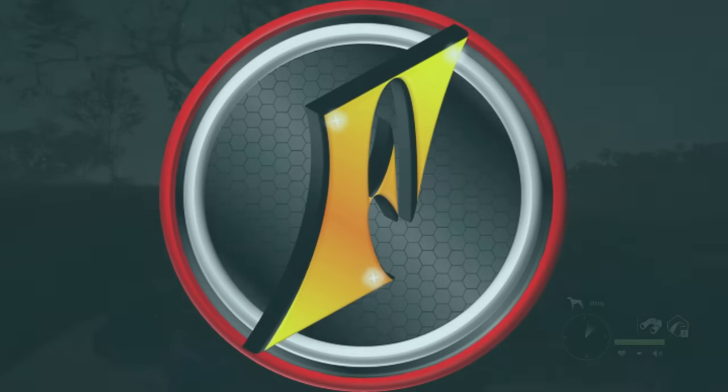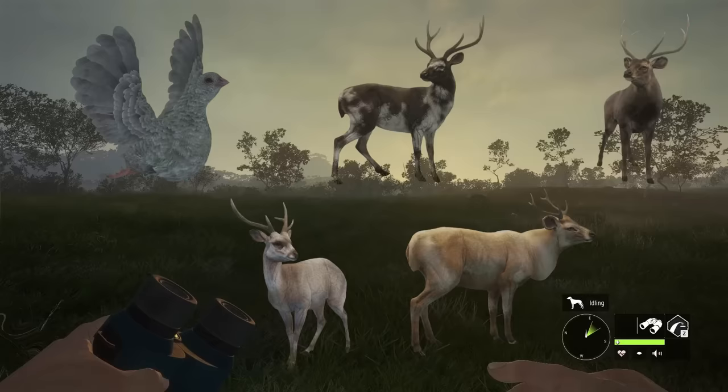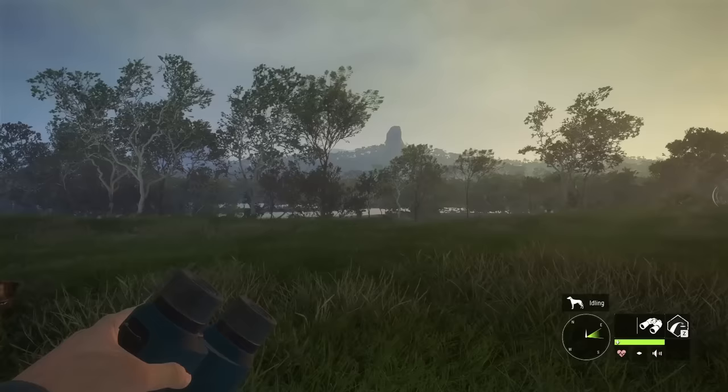After what was truly an amazing early access period in which we shot some of the coolest trophies that Emerald Coast has to offer, it's time to start hunting for trophies that we can actually keep. And if you didn't see, in our first hunt that we live streamed on release day yesterday, we actually shot a leucistic kangaroo, which was pretty cool.